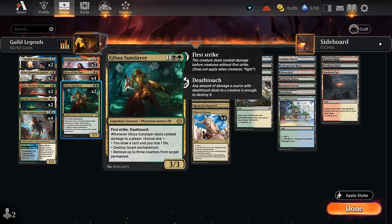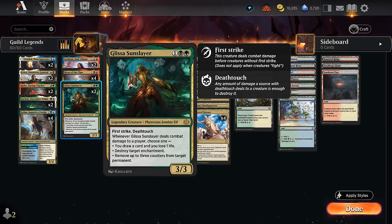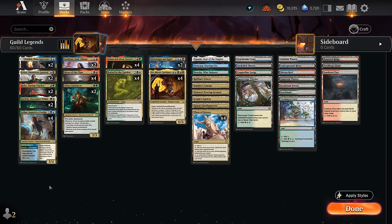Representing Golgari, we have two copies of Glissa, Sun Slayer — a 3-3 with First Strike and Deathtouch, a nice creature to get in the way of other creature decks that can also destroy enchantments or draw extra cards if it connects. So that's all the guilds represented, except for Boros — we couldn't find a good red-white card that fit into the deck.